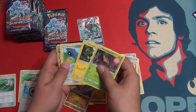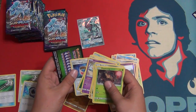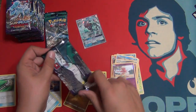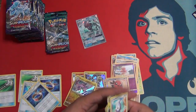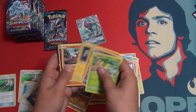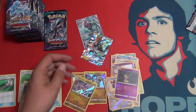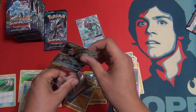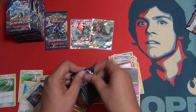And only one GX — Alolan Ninetales GX. Reverse Altar of the Sun. We got Reverse Altar of the Moon earlier too. Choice Band. We are almost done with the right side of the booster box and we have one ultra rare. Regular rare Solgaleo. What is going on? Tapu Koko GX! Reverse Mimikyu — I've pulled so many Reverse Mimikyus. Finally, another GX pull, and it's Tapu Koko GX — a GX I have not pulled at all yet. Very nice!